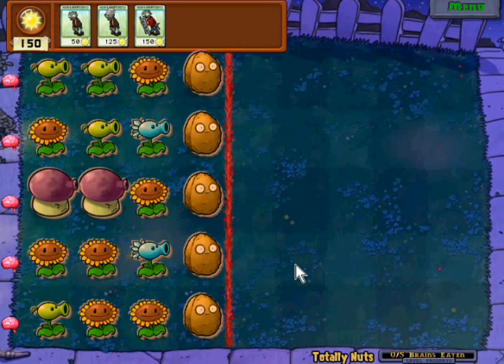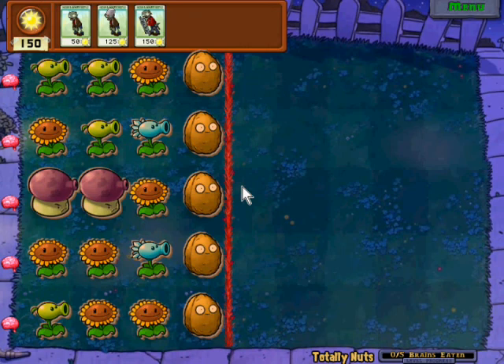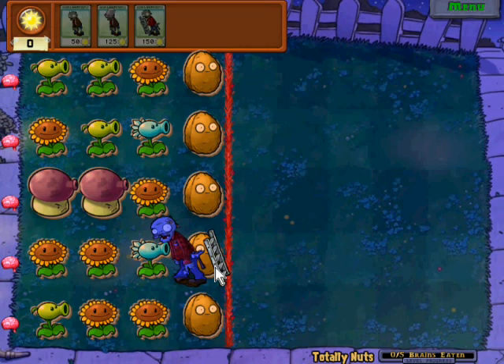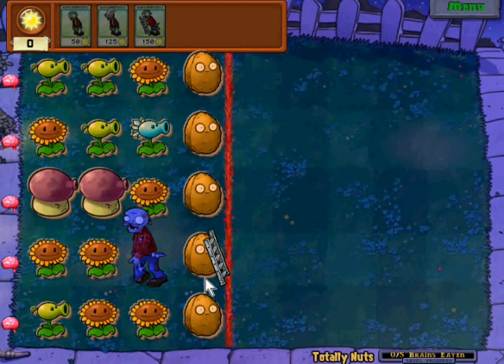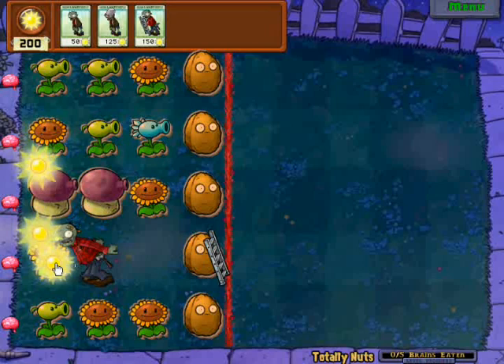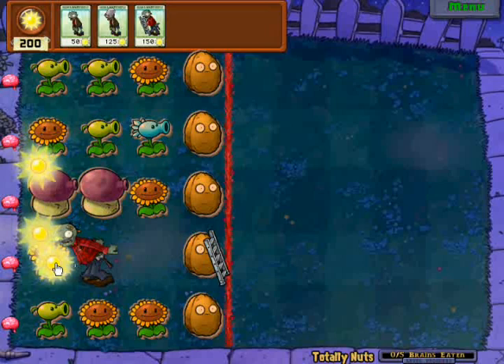Turtley nuts! This area has walnuts — how will I ever cope? That's a difficult question. But the answer is to use the ladder zombie. The thing is, I'm pretty sure he's gonna die if I use him here. Go ladder zombie. Worst case scenario, I can always reset. Well done ladder zombie — you have succeeded where no other zombie could have. You defeated that snow pea and got past that walnut. And now you've paid for yourself. Now to pay for others of your kind.